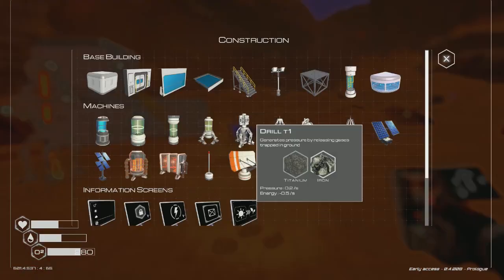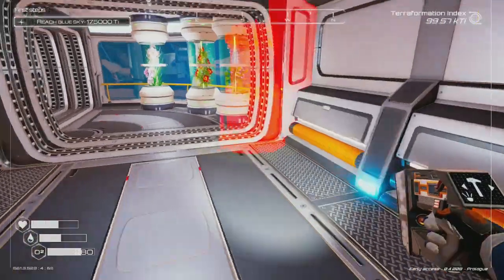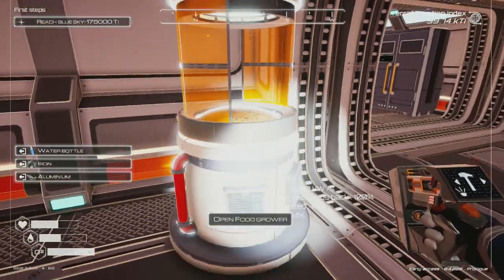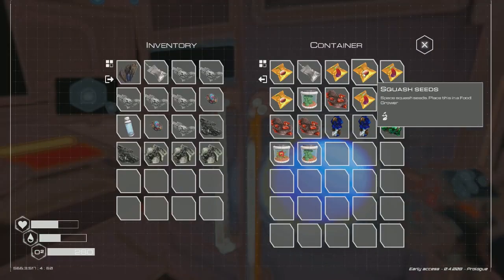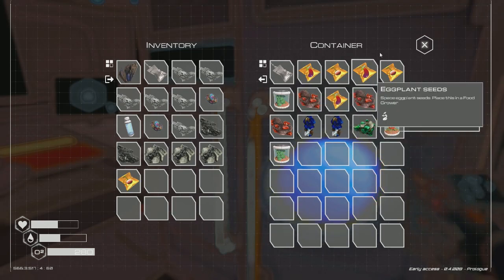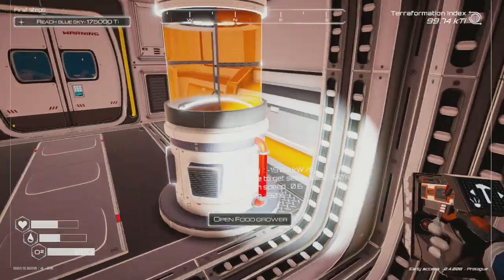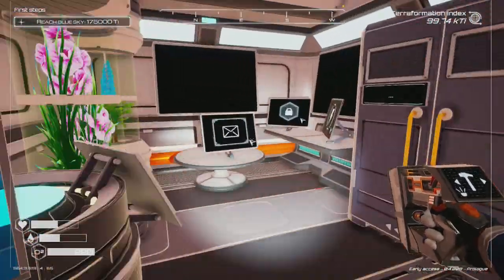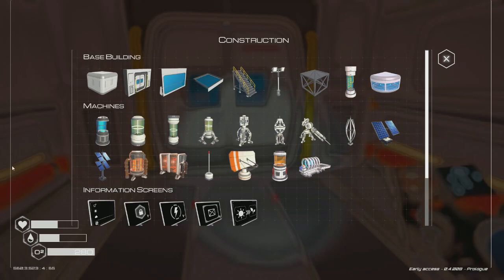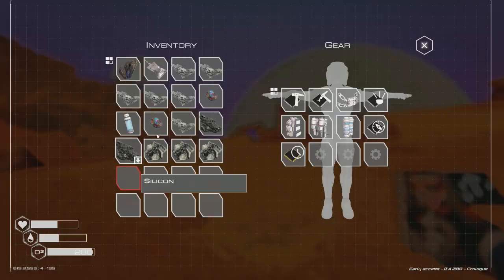Got a couple iron resources — I can actually get a food grower now. I'm going to need a lot of ice to create water bottles. Let's get a food grower right here. I have plenty of food stuff — space-free grower. I'm not sure which one is the best option so let's just get this one. It gives us something. Oh, I need a lot of energy — I need solar panels. Not creating enough energy as it is. Just need two cobalt to get a level two solar panel.